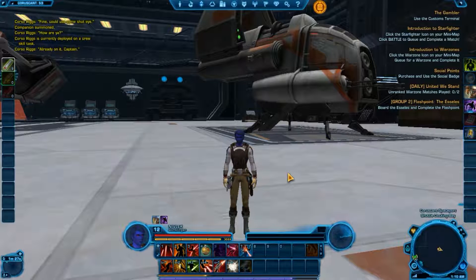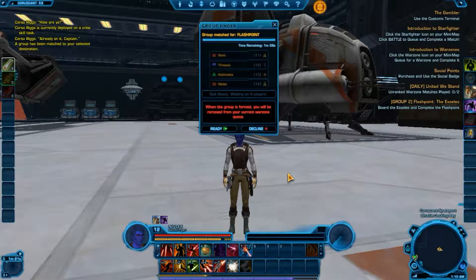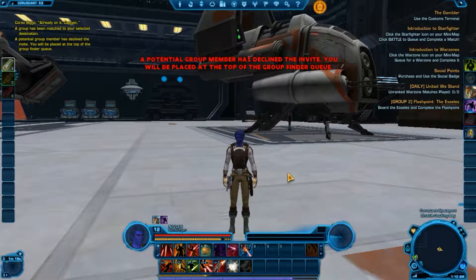Crafting Skills include Armour Tech, Arms Tech, Artifice, Biochem, Cyber Tech, and Synth Weaving. This is the art of crafting skills for your character, which work with the Gathering Resource Skills.